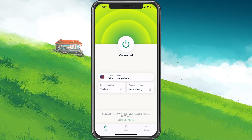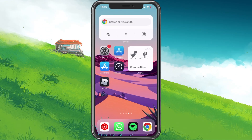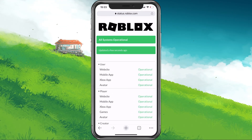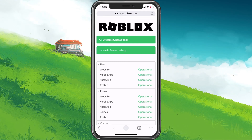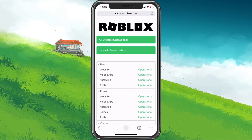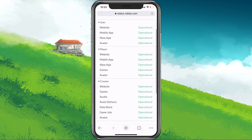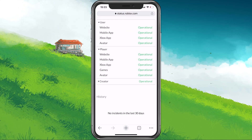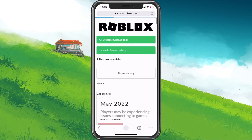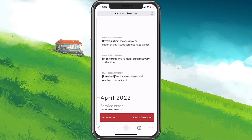In case the problem persists, make sure that you're using a reliable network connection and that the Roblox servers in your region are operational. To do so, open up your favorite browser and navigate to status.roblox.com or simply click on the link in the description below. On this page, you can preview the server status for the mobile app and games. Click on History to see more information about potential server maintenance or reported problems.